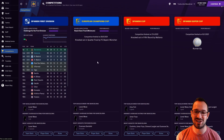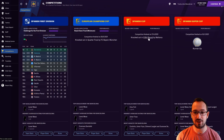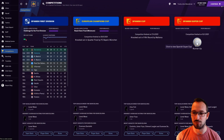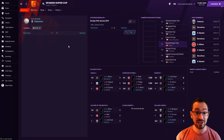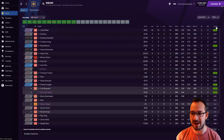Barcelona competitions: didn't win the Champions League — Manchester United beat them — but got to the quarter-final where Bayern Munich knocked them out 4-3 on aggregate. Spanish Cup: knocked out in the fifth round by Mallorca 3-1. Spanish Super Cup: Valencia beat Barcelona 3-1 — Valencia got themselves a piece of silverware.